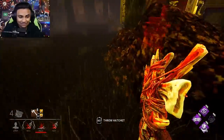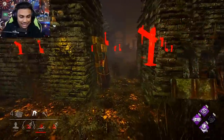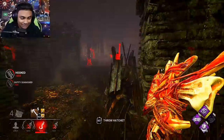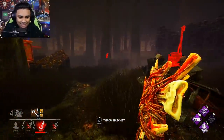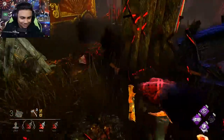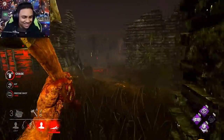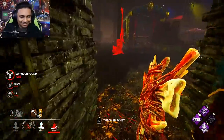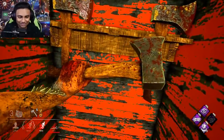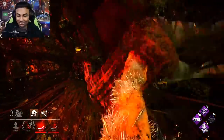I hope this guy doesn't have Decisive Strike. I don't mean to tunnel him, but he is on the floor, and if he does have it might as well get it out of the way now. He does not have it, so we can go and put him on the hook. More pressure if we get one person out of the game. Someone's hurt and running over here — I think this is Nea. We also have Nurse's Calling, so if she decides to heal we'll be able to see her. Huntress's hitboxes are so finicky — it's weird because when you're playing against her they work against you, and when you're playing as her they also work against you.